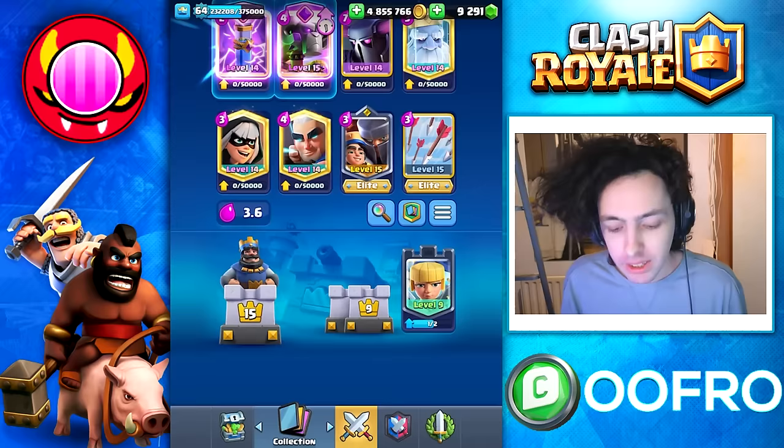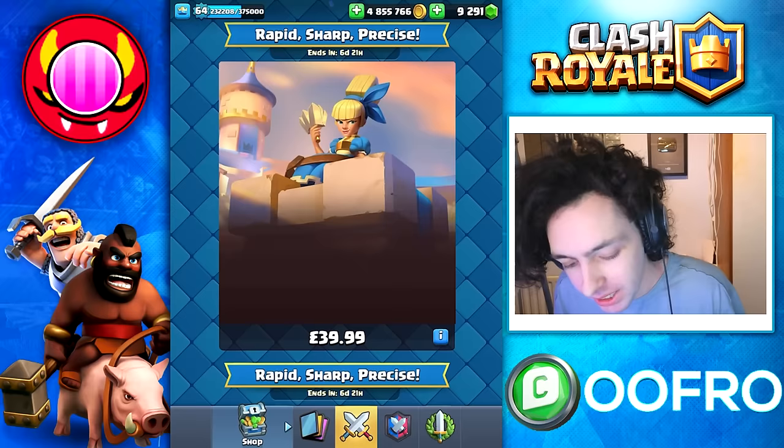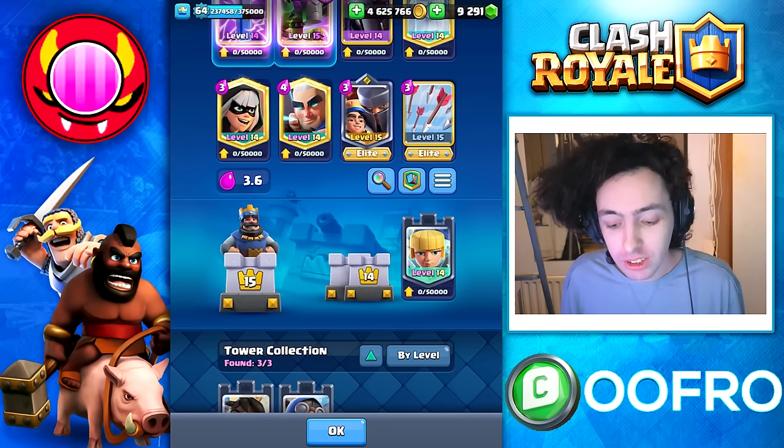Before we use the Dagger Duchess on ladder we need to level her up because right now she's only level 9. So we're going to be buying some of these special offers — once again if you buy any of these offers, code UFO. There we go, she's now level 14, and of course the best deck for the Evolved Battle Ram is Pekka Bridge Spam.